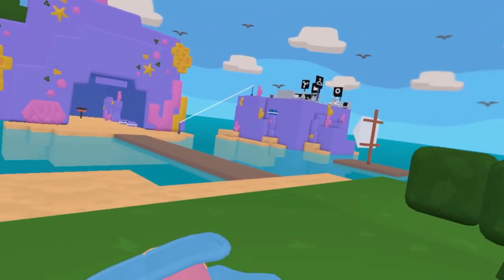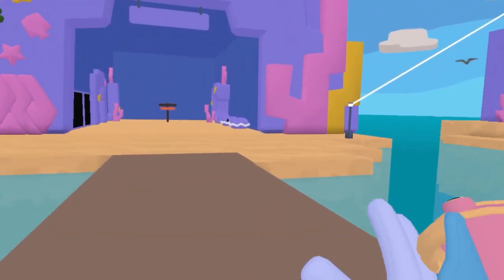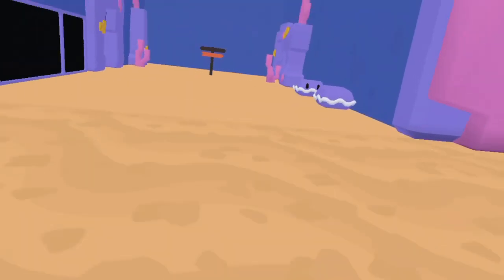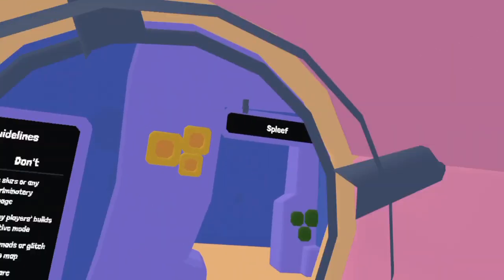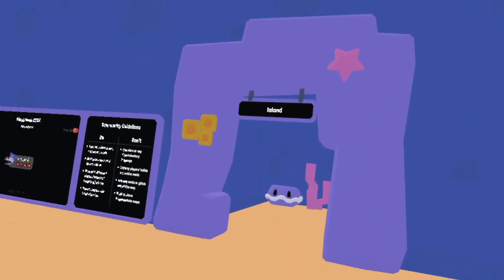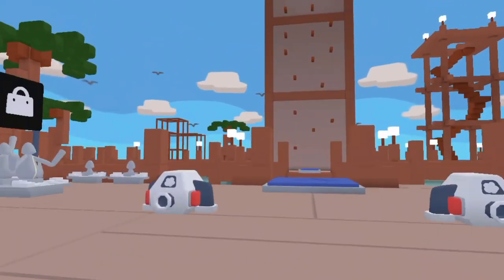I have some sad news: if you're a fortress or skate park player, unfortunately those have been removed. It's only outpost now. Also, you might be wondering where Wilds is — that's Island now. Wilds is right over here.